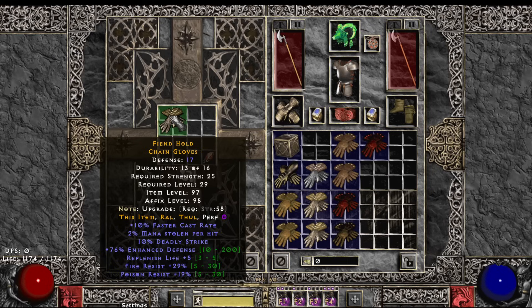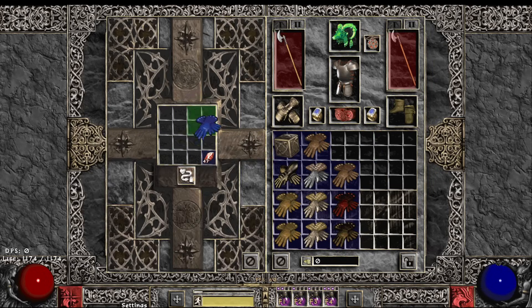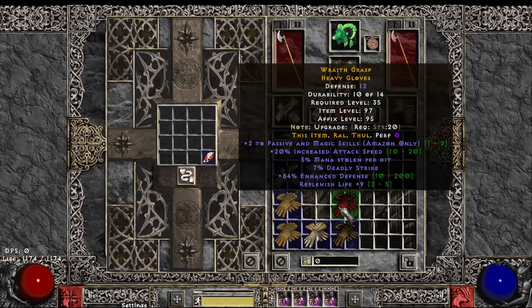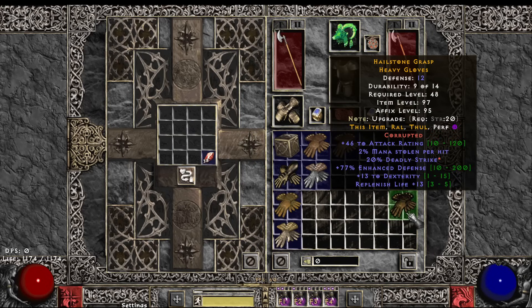On these we're hoping for either Deadly Strike or ED. We're getting some poison rares and a few perks out of the way early. Nice, we got some Deadly Strike ones — decent gloves: 20 Deadly Strike, Attack Rating, Dexterity, and the other two mods that rolled were Enhanced Defense and Replenish Life. Nice, we got some 20 Deadly Strike gloves, that's pretty cool.